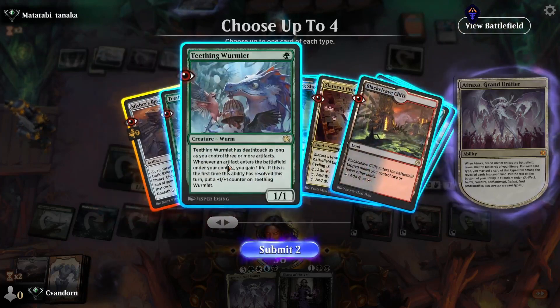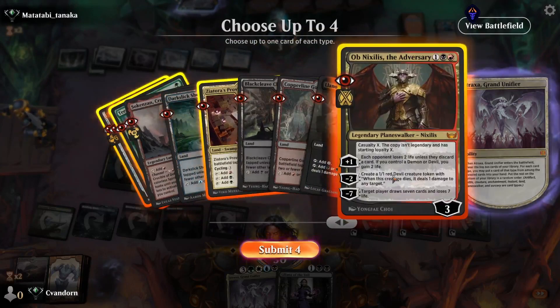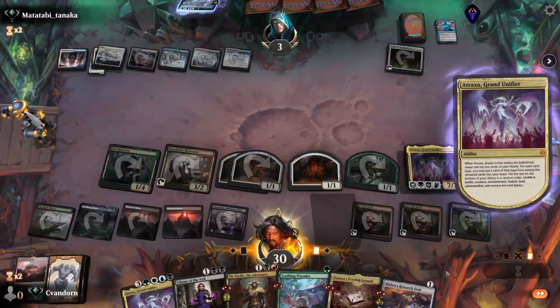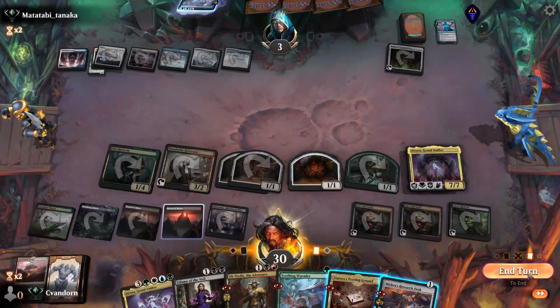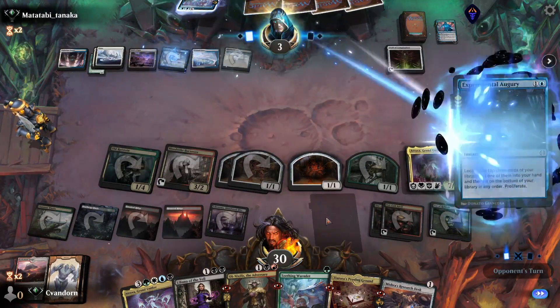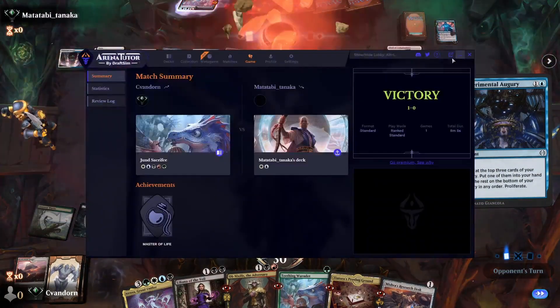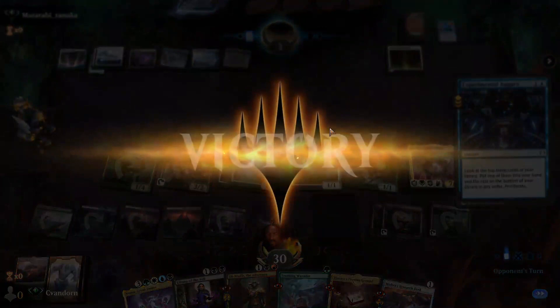So we'll grab a Desk, Wormlet, Cycling Land, and Obnixilus, and we'll pass the turn. Opponent casts Experimental Augury and they concede. GG's.